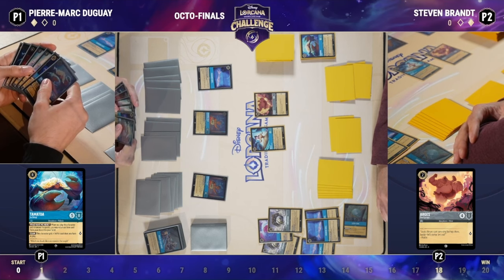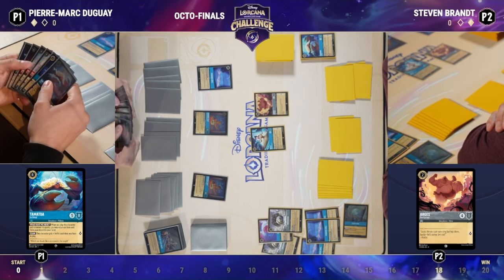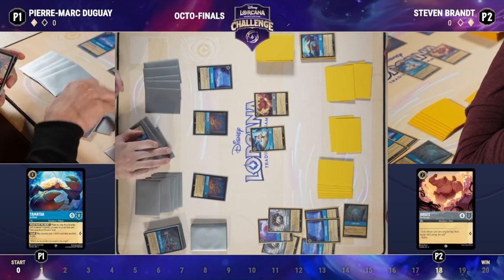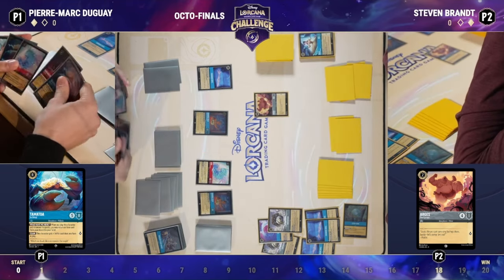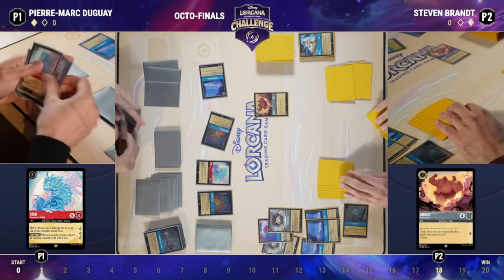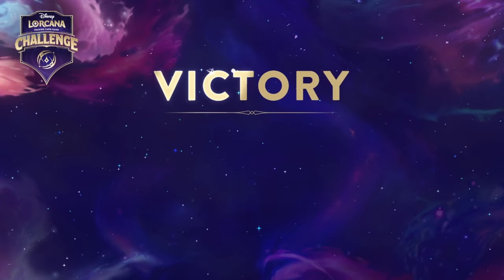Steven piloted this deck so well — Sapphire Steel doing exactly what it was made to do. Pierre has access to the Sisu — the ingestable Sisu — that will get rid of the Bell but not Argus. This Argus is representing game, but honestly it doesn't matter because Steven almost certainly has something in hand that would also represent game. It's funny that Argus the innocuous four-one questing for one is going to be what wins Steven the game — if he quests with Argus and then uses that Lucky Dime, Steven takes the win.